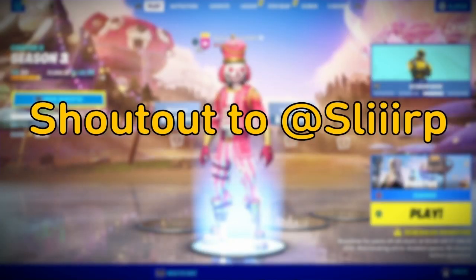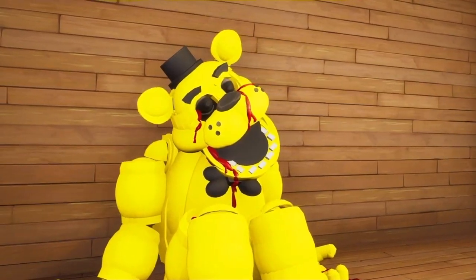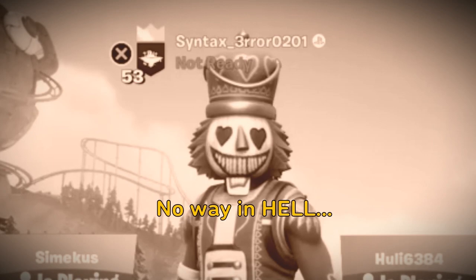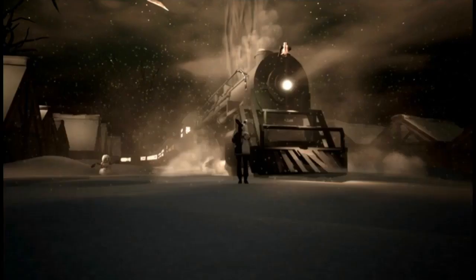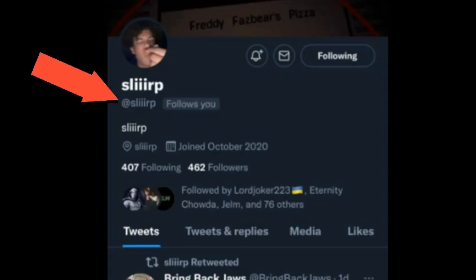Before I move on, I want to give a quick shout out to Slurp for letting me use his Golden Freddy model to demonstrate some of these techniques on making realistic blood. In case you weren't already aware, no, I did not build that thing. But if you want to know more about the guy that did, you can follow him on Twitter at Slurp. His page is full of equally impressive, if not more impressive builds, and he's just an extremely talented creator, so do me a favor and give him a follow.